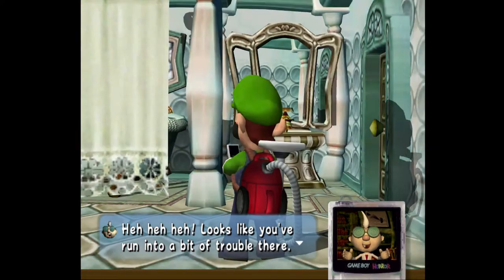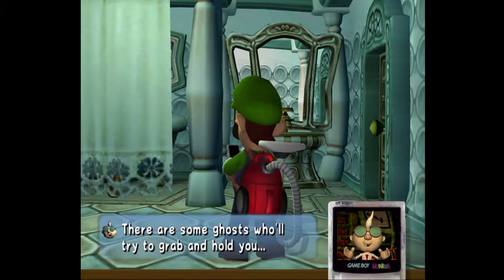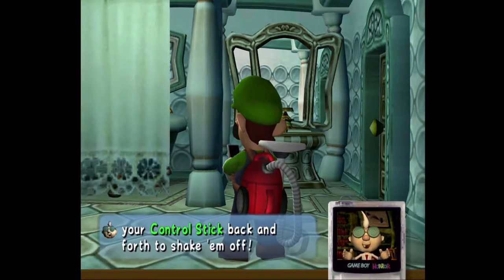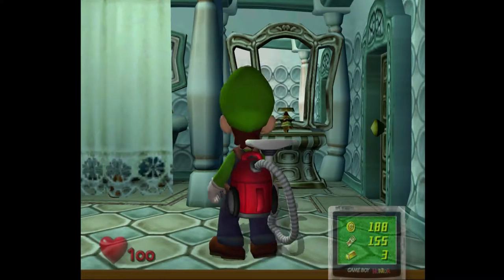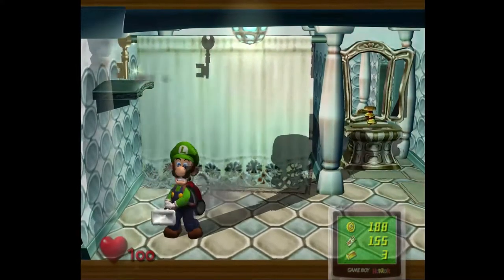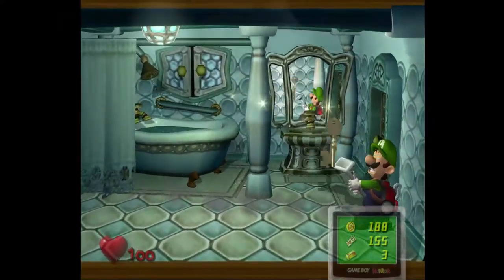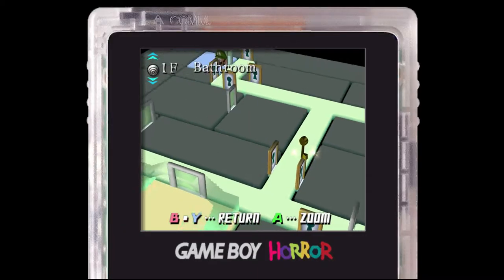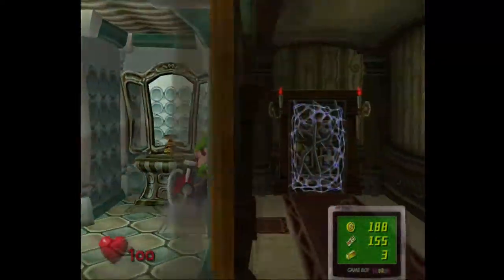Hehehe, looks like you've run into a bit of trouble there. Maybe you need more training. No, I'm just trying to get two at one time. There are some types of ghosts who will try to grab you and hold you. When that happens, try moving the control stick back and forth to shake them off. It's the age-old struggle for survival, my boy. I know what to do — trying to get two at one time doesn't really work. That's annoying. And now I've got the key for the next room, right here.